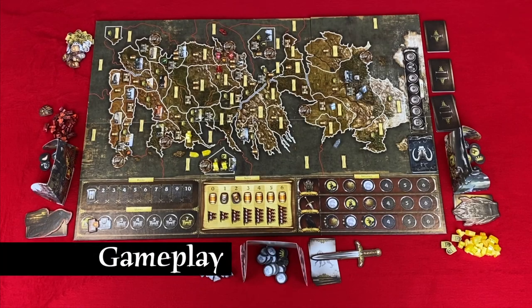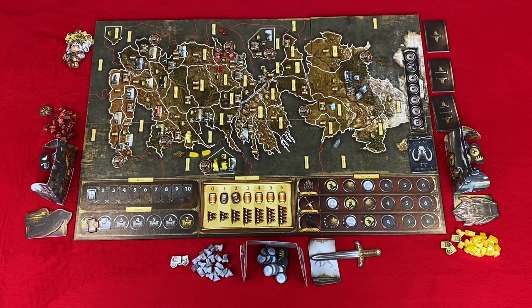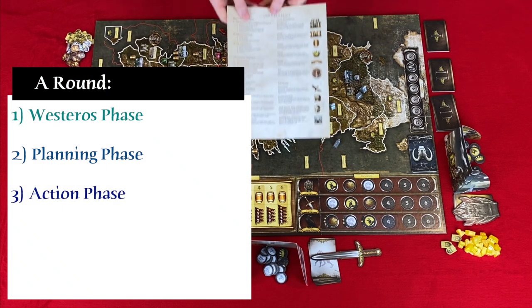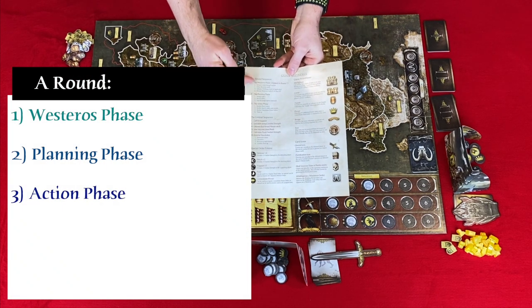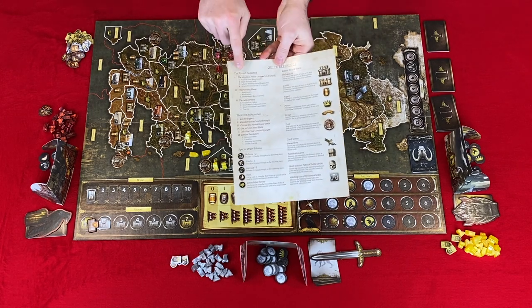Now let's take a look at the gameplay. The game consists of 10 rounds, or if a player controls seven areas with a castle or stronghold they win immediately. A round consists of three phases: the Westeros phase, the planning phase, and the action phase.